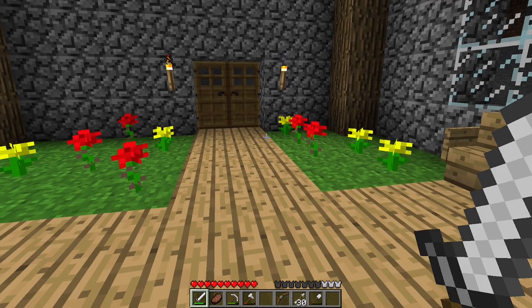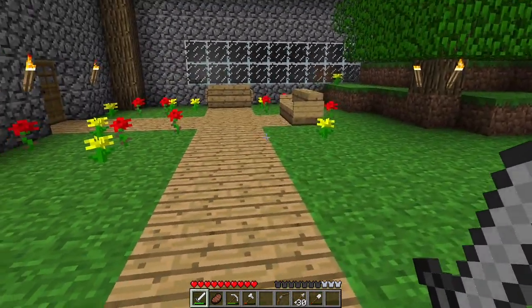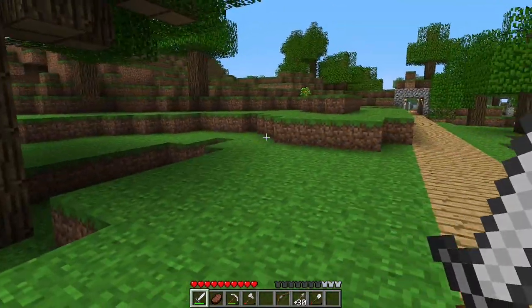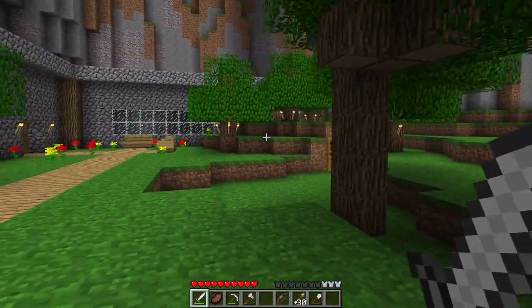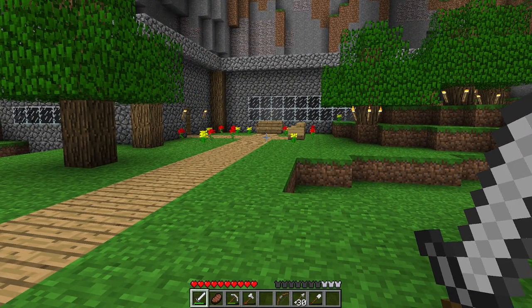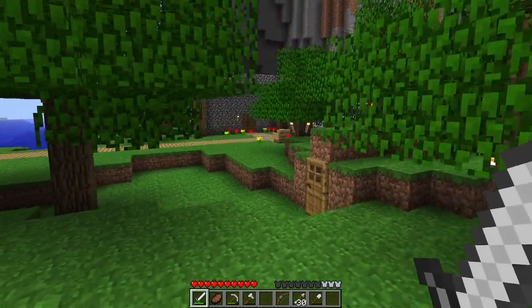Hello everyone, and welcome to episode 3 of my Minecraft Beta 1.5 Let's Play. Look at what I have built. I have built a beautiful little flower garden, some trees, and this road that goes that way, and it just brings this place together. It's far nicer. It doesn't feel like just a bunch of grass now. It feels like a livable area.